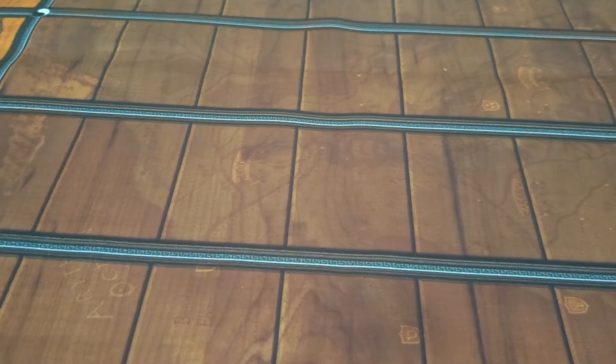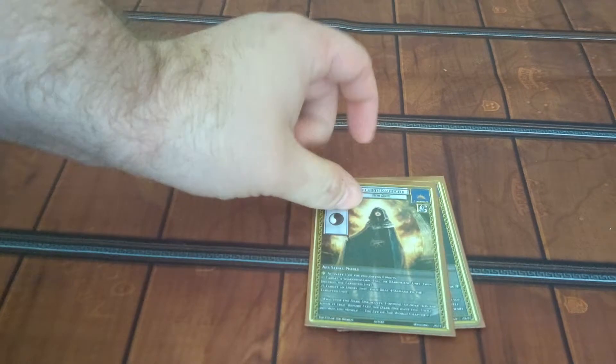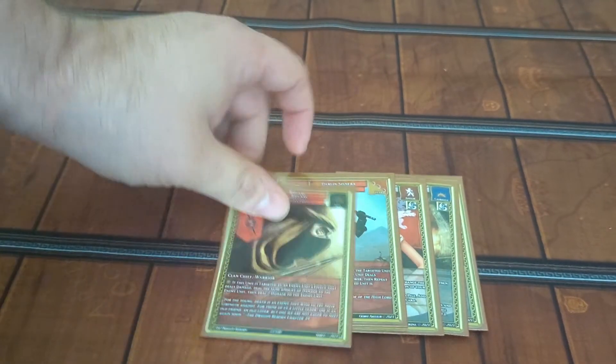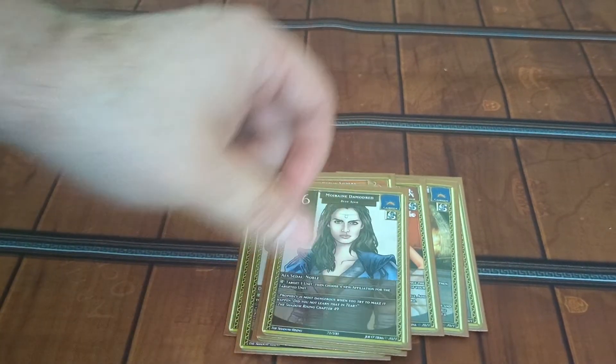We're going to try to do these very efficiently. What this deck does is it utilizes the Aiel cards, as well as a combination of white, red, gray, and brown to defeat the opponent.